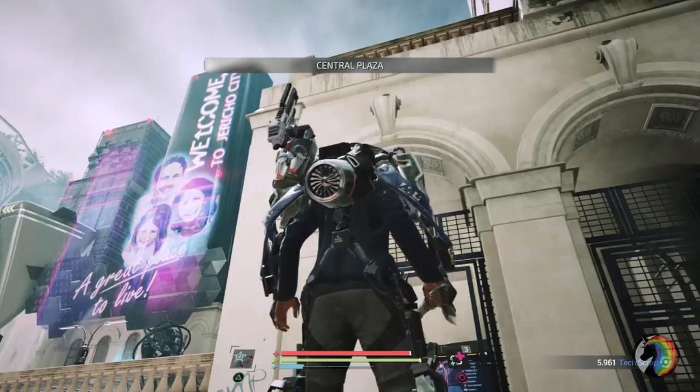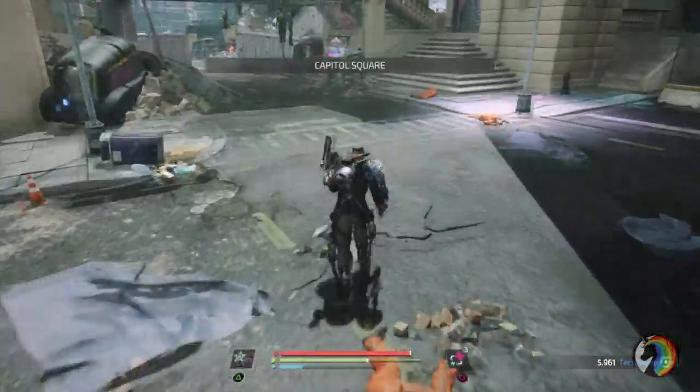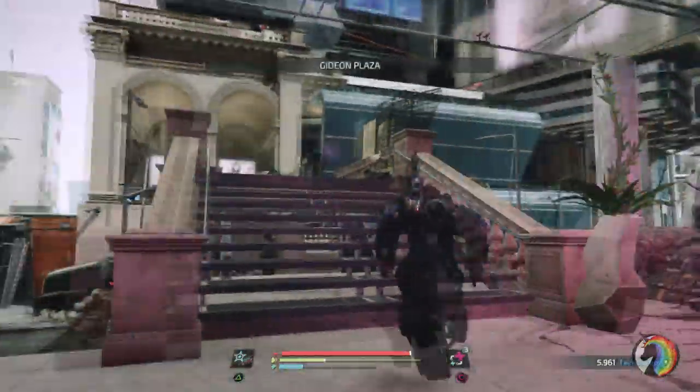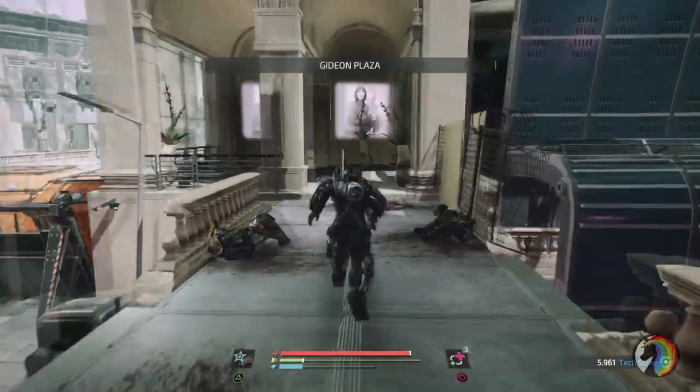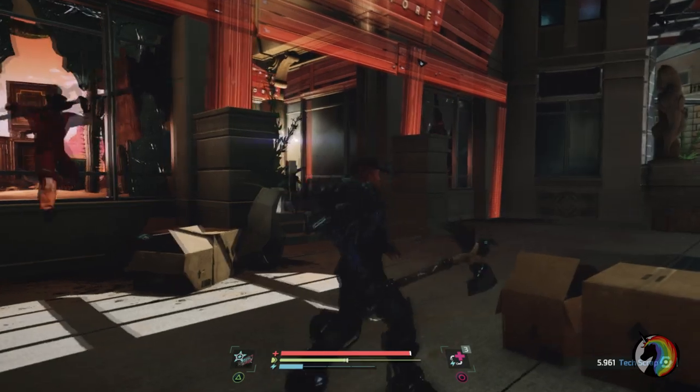Once you're done in Central Plaza, keep proceeding on the only path available. Here in Capitol Square you just need to go up these stairs and on top of this bridge. Past the bridge on the other side there will be enemies you can easily deal with, and you will arrive in front of the wasteland shop.